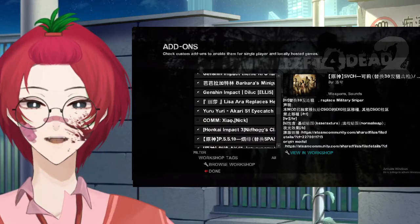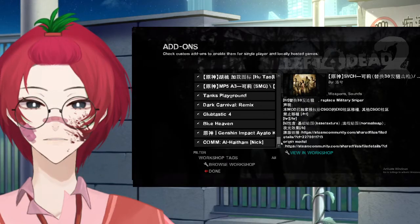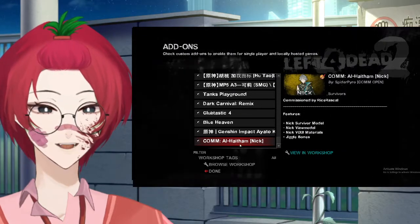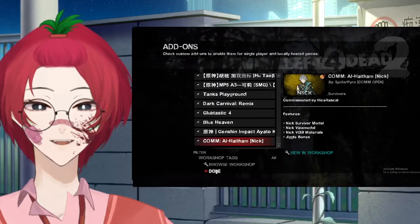So I'm going to uncheck Nick, and my new Alhaitham Nick model will be replacing that old Nick. Once that is done, I'm gonna select Done.